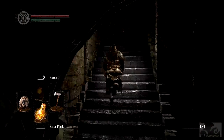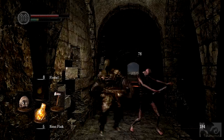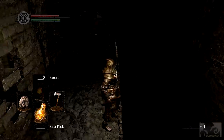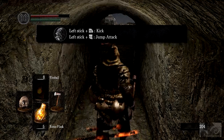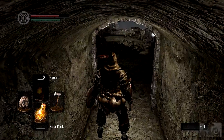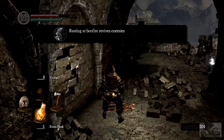I hear a monster behind that door. Wait, this guy came back - holy shit. That's stronger too. Push him down there so he can't come back at me. Left stick plus RB to kick, left stick plus RT for jump attack. Kick, kick. Jump attack. Got some nice control combinations.